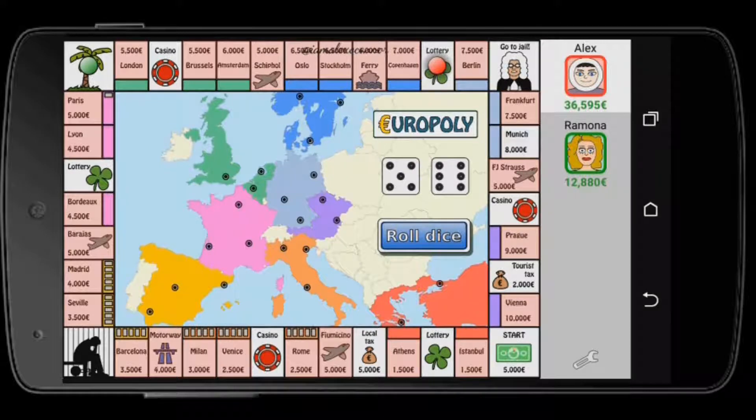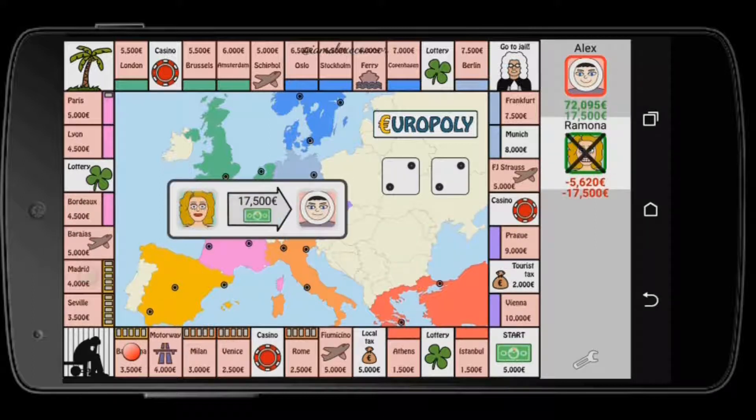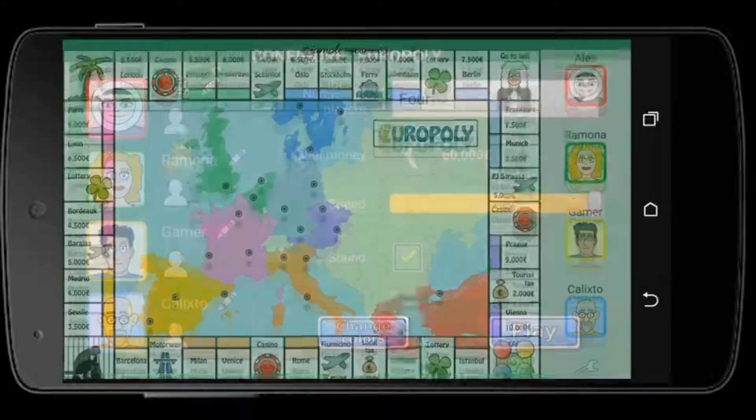Practically every place on the board is mine now except the money spaces. I have nothing to fear. You need to be really tactical — and she's defeated. It's a very hefty fine for landing on my properties. That's how you win.